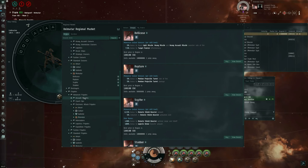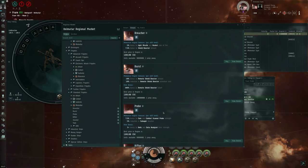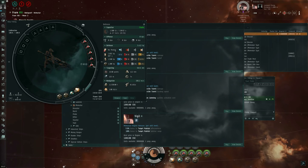For the Tech 1 frigates, we have the Vigil, which has the 7.5% bonus to target painter effectiveness but also a 10% bonus to target painter optimal range. Whereas on the Bellicose this target painter has an optimal range of 54 kilometers, on a Vigil — taking my support skills into account — I could get this out to 81 kilometers.